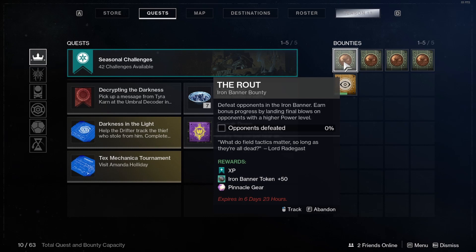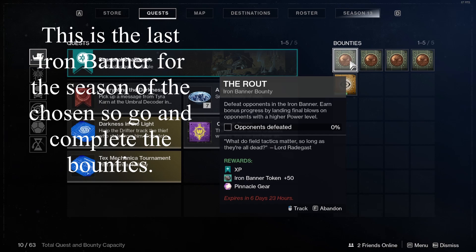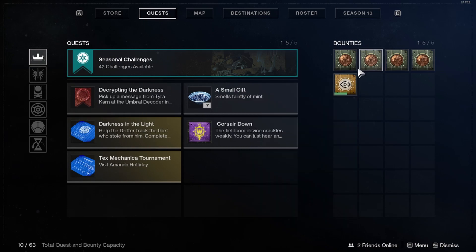You can do this on all 3 characters if you have them, meaning you will have 12 chances at getting new Iron Banner armor and new Iron Banner weapons when the new season starts. So if you have 3 characters, go do the Iron Banner bounties while Iron Banner is active right now, and don't claim them until the new season starts.